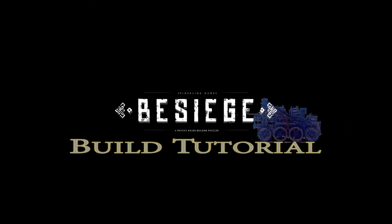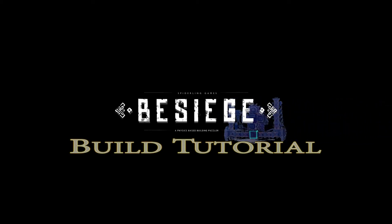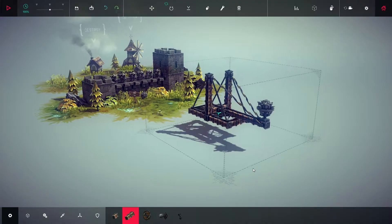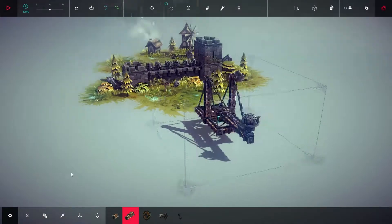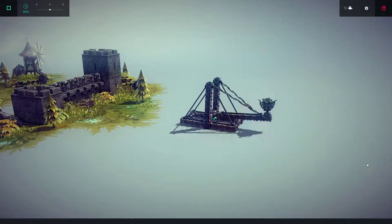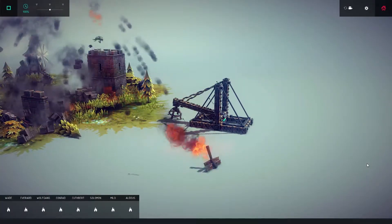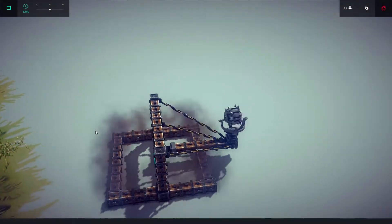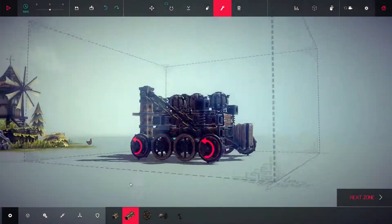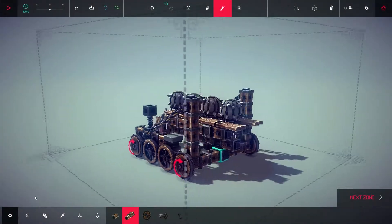Hey guys, SoloJones here, bringing you another Besiege build tutorial. Do you love catapults? Do you take pleasure in the screams of your enemies as a bomb flies through the sky towards them, spelling out their inevitable doom? Of course you do, but you are smart. You've noticed lately that those other catapults just aren't cutting it. You have high ambitions — what if you want to blow up more than one castle? Introducing the Reloadable Mobile Catapult, also known as the Bomb Cat.